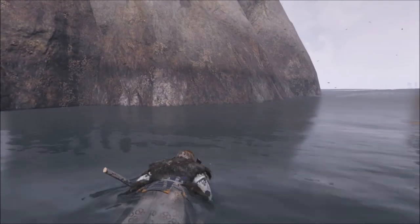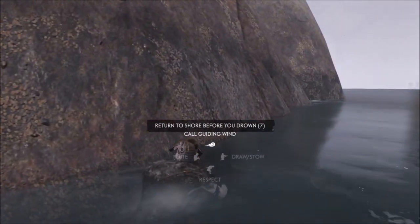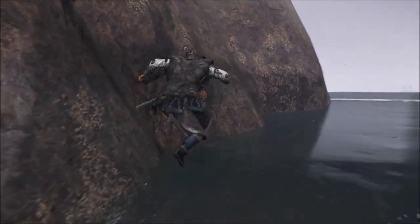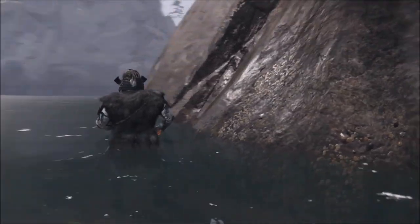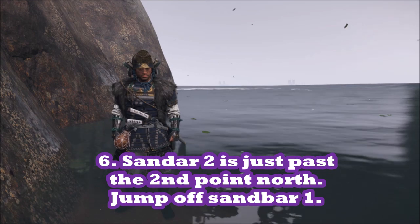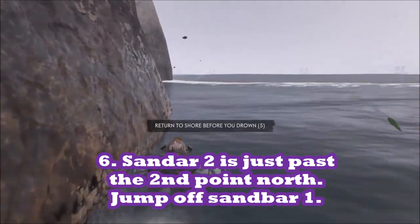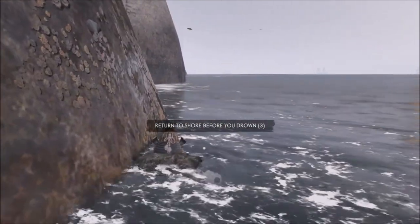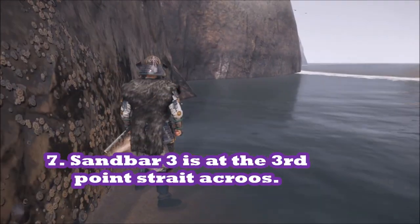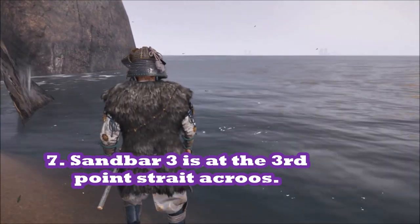The key thing with the swimming is that there's going to be a countdown clock going from 10 to 1 to 0. If you get to 0 you die. So you have to hit each one of these three sandbars. The second sandbar is just beyond the second point — hugging the coast, spam the jump button, the X button. The third one is at the third point; you want to go straight across, don't go along the side. At each sandbar you want to jump off and swim as fast as you can, then spam the jump button as you think you're getting close.